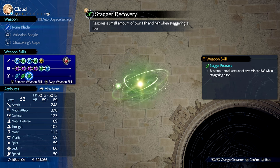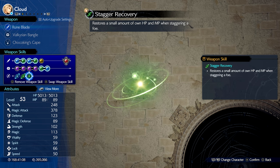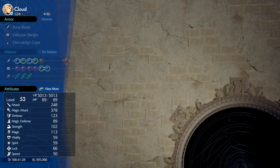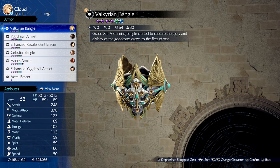The Runeblade has Stagger Recovery, a weapon upgrade that restores a small amount of HP and MP when you stagger an enemy. For his armor, I'm using the Valkyrian Vangle because it has maxed out material slots that are connected.